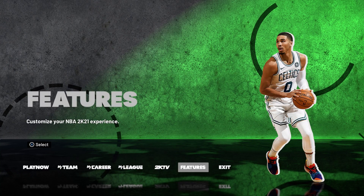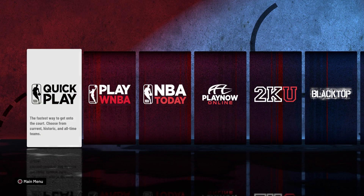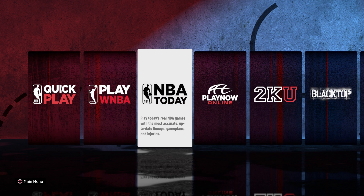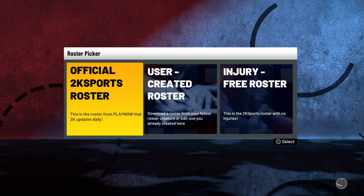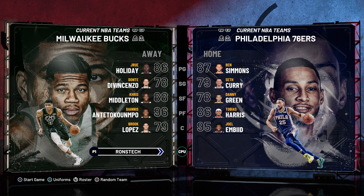Then you can go to Play Now guys. In Play Now, let's try Quick Play. You can play in Quick Play, Blacktop, and My League. So let's try Quick Play. Before you start the game, just tap L3 for the roster. After that, choose User Created Roster and choose your save file.